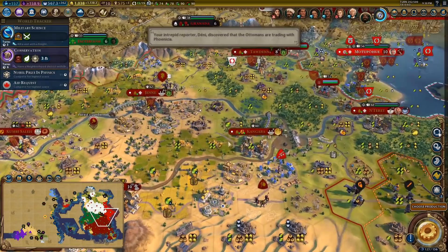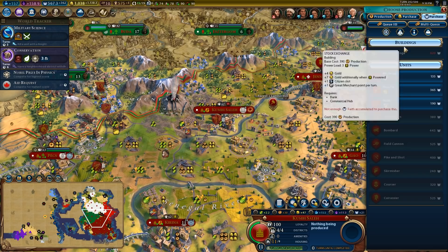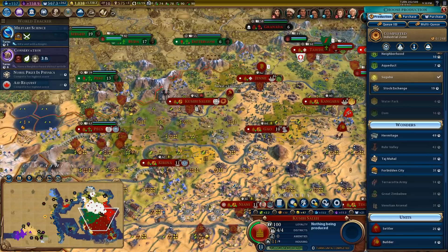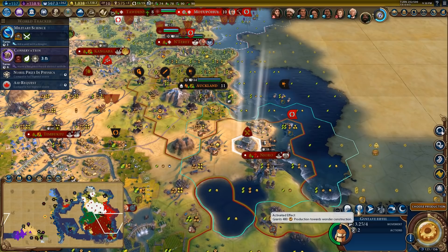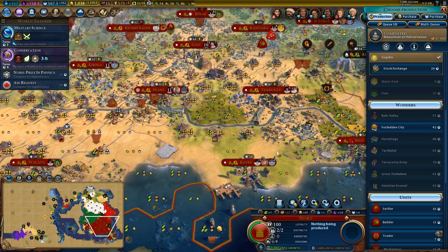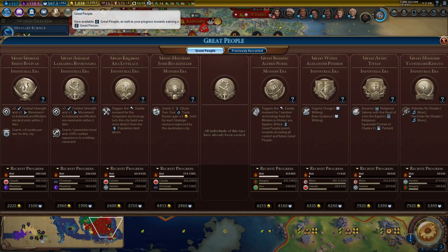Completed the industrial zone here. Oh, we can't afford a stock exchange. I would really like the Forbidden City actually — that's a wonder I could get. Where would I build that though? If I finish this, I could then... is this a theater square? No, it's a neighborhood. If I put it here I could put a theater square there. Gustav Eiffel gave me plus one build charge.